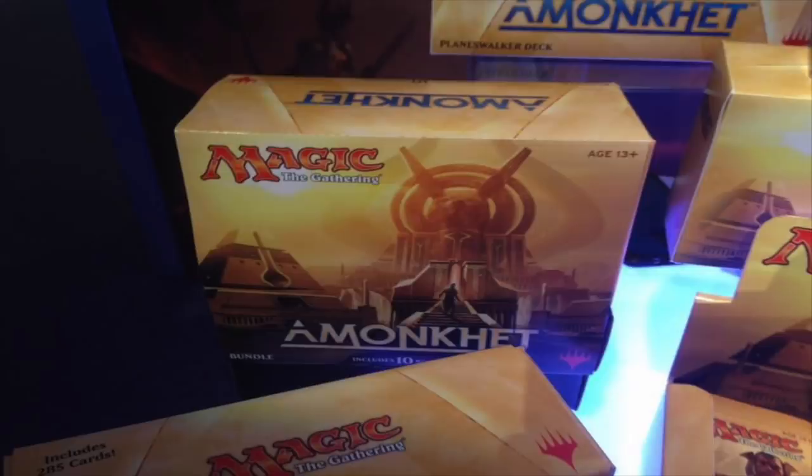Now we look at the bundle pack — it contains 10 boosters. The bundle pack is always nice; I like the boxes and I like to collect them. They do have some type of value overall. This is our first look, so all we know is Liliana and Gideon will have planeswalker cards in the set. We also know there are three artworks corresponding to cards in the set, as well as a crocodile dragon. I'm very hyped for the set — they definitely did a good job promoting it. I do wish they would promote Modern Masters 2017 just a tiny bit — just spoil us Liliana of the Veil because we already know it's coming. Let me know which ones you liked and leave a comment below.